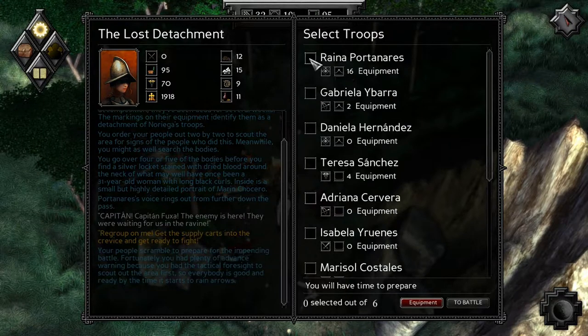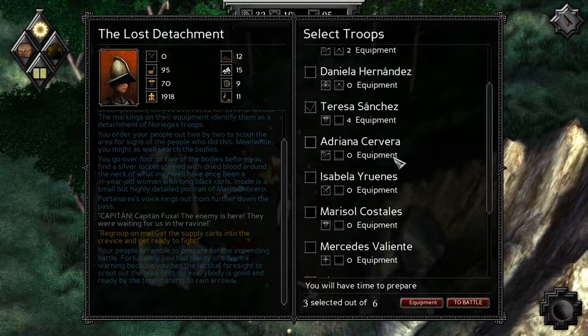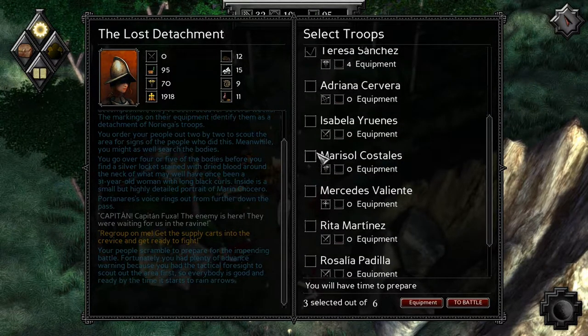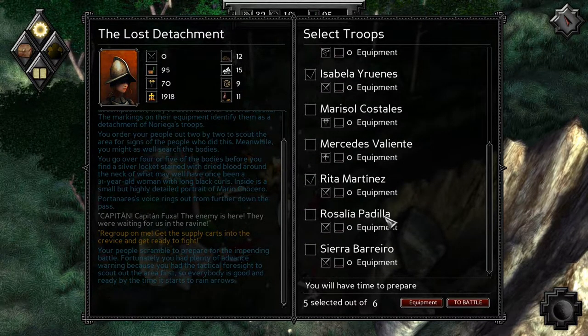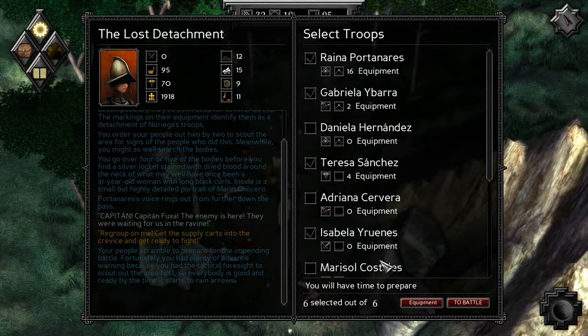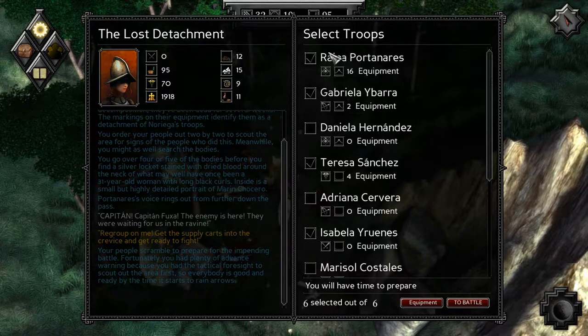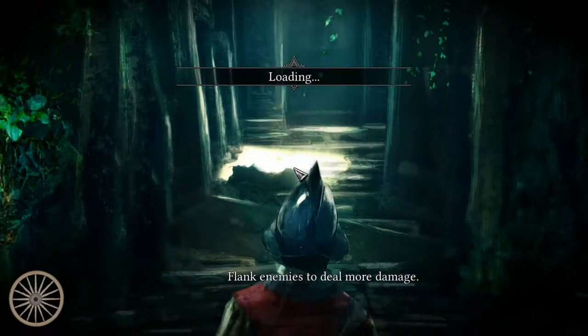Let's bring in Rita, Gabriel, Teresa, and Isabel. Three soldiers, the scout, the hunter, and the doctor to battle. And flank enemies to deal more damage — good advice from the game.